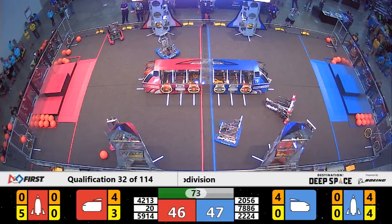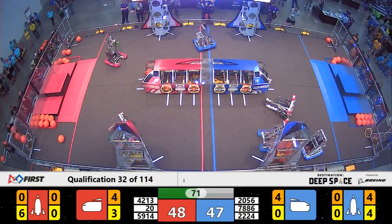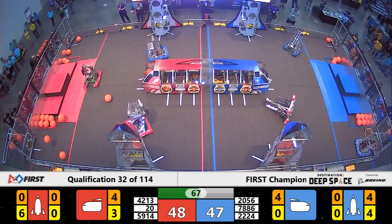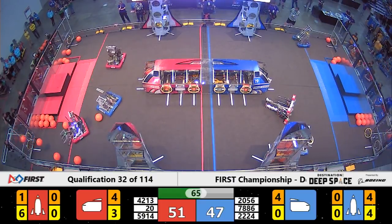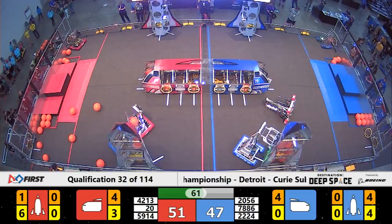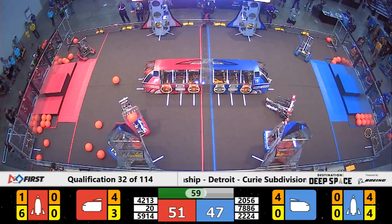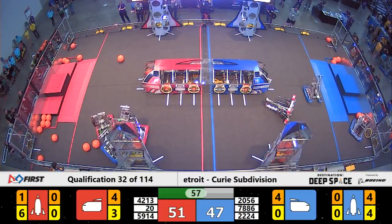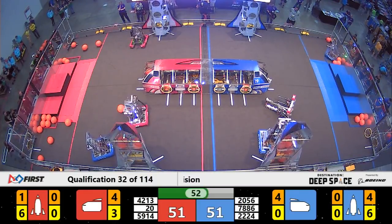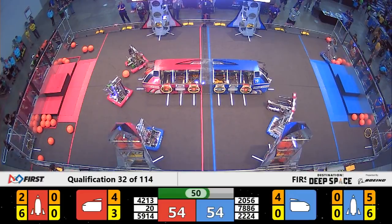We're now seeing Metal Cow Robotics, in red, do a couple of barrel rolls — it looks like they may be trying to lodge something free on their robot. We're also seeing an interesting move by the Rocketeers: their human player dumps five cargo pods out onto the field at the same time. With no robot to pick them up, they're now all over the surface of our planet. T-minus 50 seconds to go.